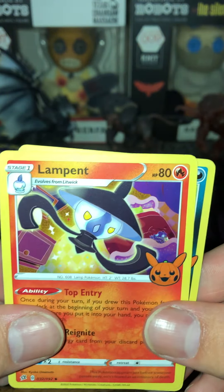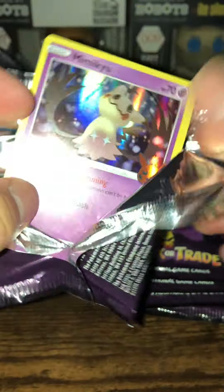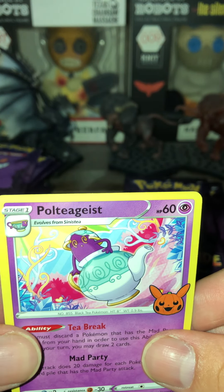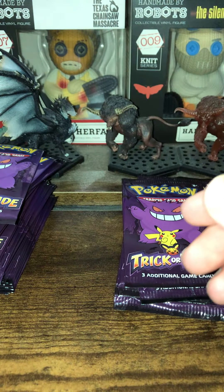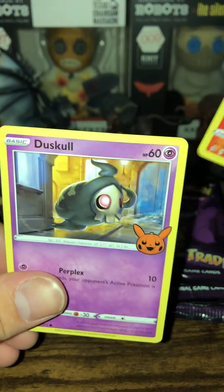Another thing I'd like to know - are there like secret rares in these, or just hollow rares? We got a Gengar, Lampent, Nickit. Mimikyu, Litwick, Poltergeist. Alright so far we got Trevenant - keep getting the same ones over and over, which is fine. We got two bags of these anyways, hopefully we'll get like different cards. Chandelure, Litwick, Duskull - let's go!